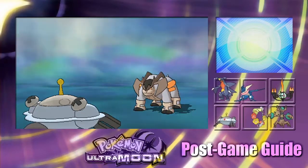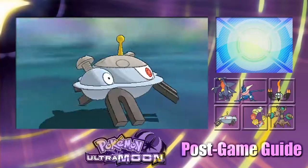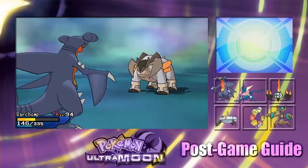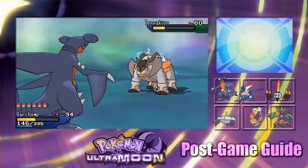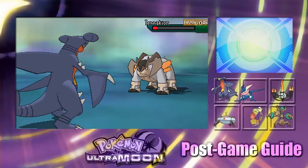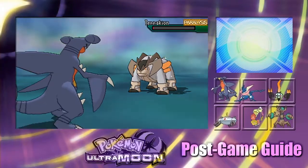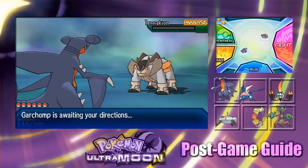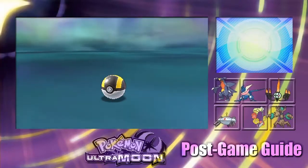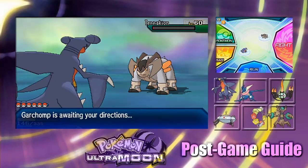Excellent, we got Paralysis on it. Switching back to Garchomp — Magnezone could get hurt badly if Terrakion has Ground-type moves, plus there's Sacred Sword. Back to rinsing and repeating with False Swipe. Starting with an Ultra Ball — he likes to break free. Another Stone Edge, but with Pokemon Refresh we avoided that. We're healing Garchomp just so we can keep going, keep throwing Pokéballs and taking hits.